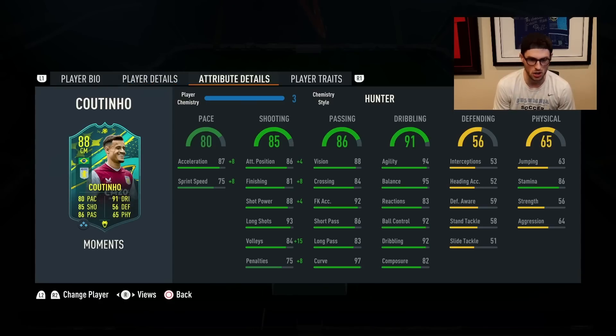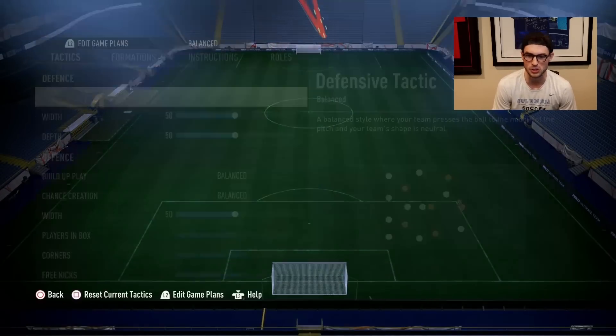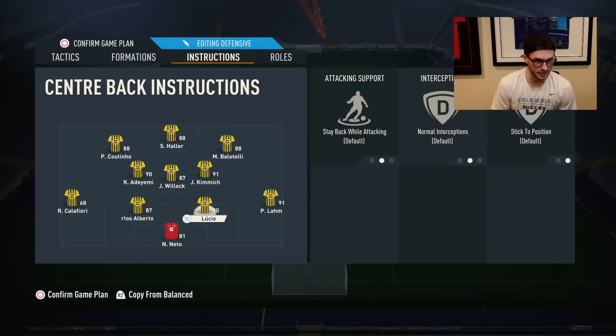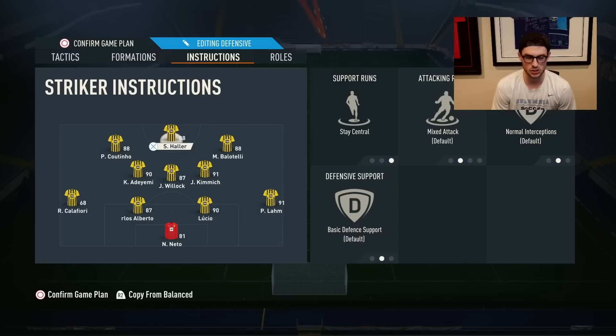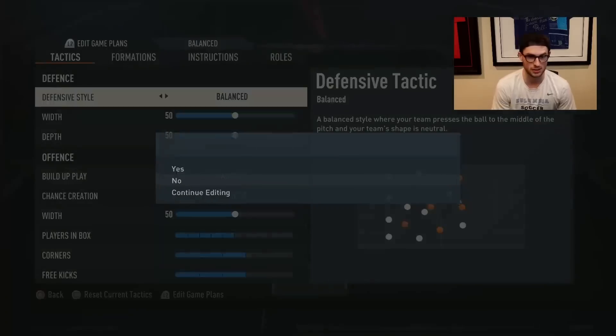Coutinho gets a Hunter because his 75 sprint speed and 81 finishing are the weak points — very curious to see how he plays. The back line is a little scuffed but we don't care, we just jump into games and have a good time. Formation is 4-3-2-1: Coutinho at left forward for that cut-in finesse, Haller in the middle to use that five-star weak foot, and Balotelli on the wing.